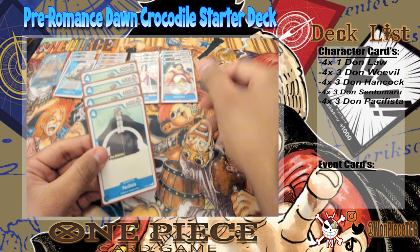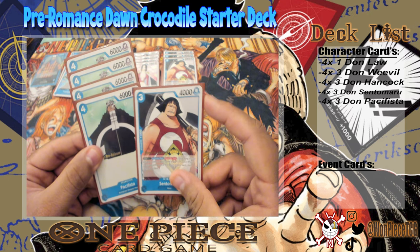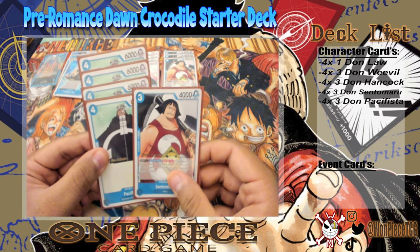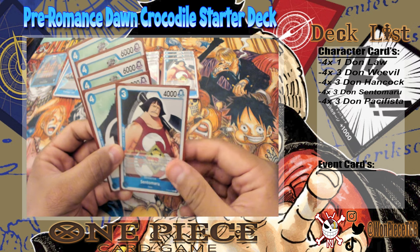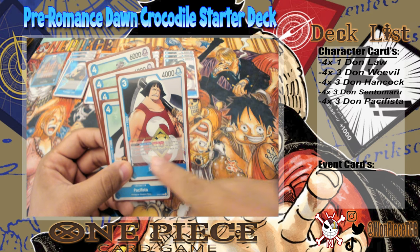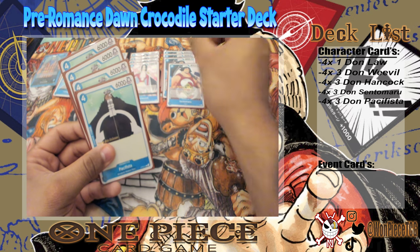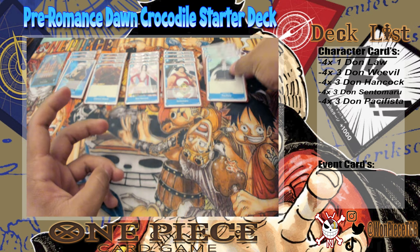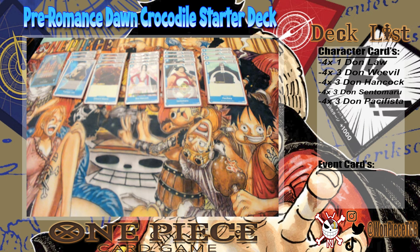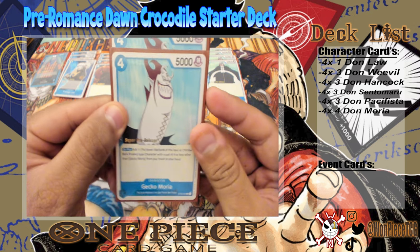Once you've searched out all your Pacifistas, Sentomaru with DON times one becomes a live 5K swing. So especially since you search the deck, the last turn you realize there are no more Pacifistas — he's already a live 5,000 power attacker and you can just start sacrificing and attacking that way.